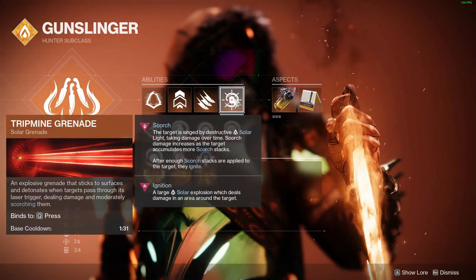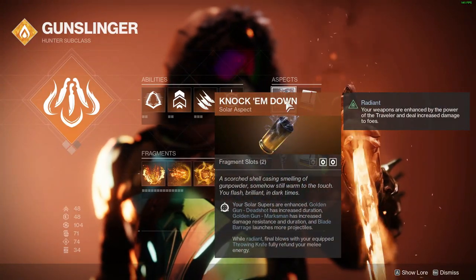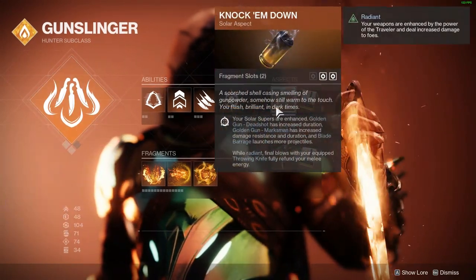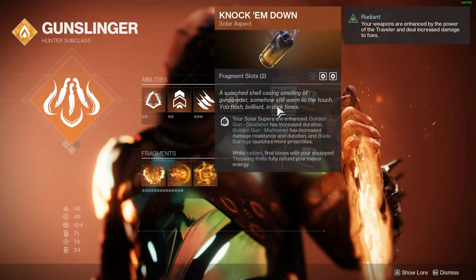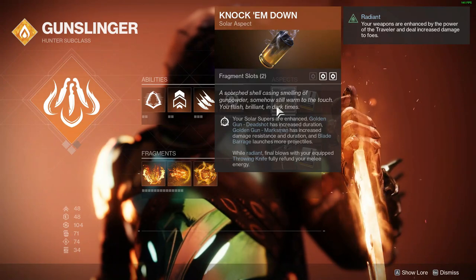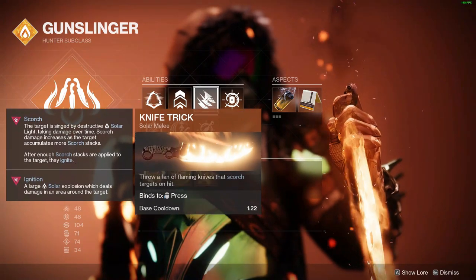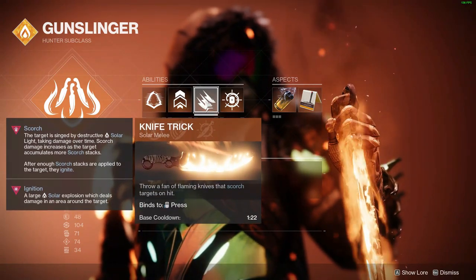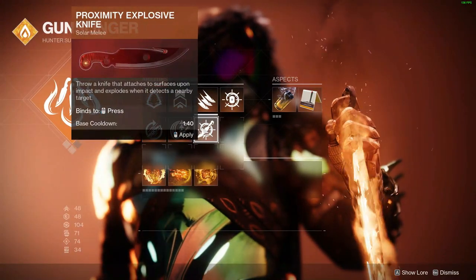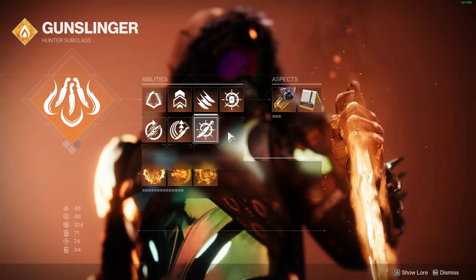Looking at my subclass: I am running trip mine grenade — this is important. Knock 'Em Down enhances your solar supers, meaning Blade Barrage launches more projectiles for more damage. Also, while Radiant, your throwing knives are fully restored when you get a throwing knife kill. I've been running the triple throwing knives — they do more damage in total than the explosive knife — but you can do the same with the explosive knife as well.